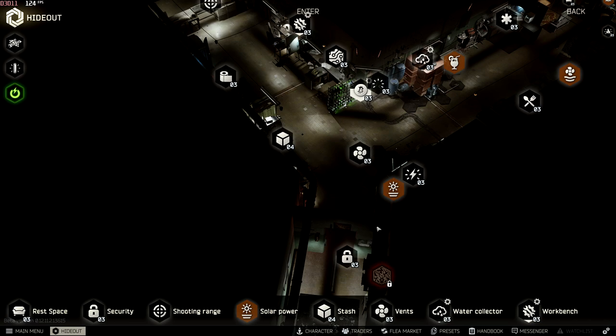In a lot of videos I'll see people saying you can craft this in the lavatory, this in the med station, this in the nutrition unit, this in the workbench, the intelligence center — and yes, at times they're all going to make money. But a lot of people just don't want the effort of constantly having to craft and double-check the prices are fine, because in a lot of these workstations things are going to change. But the crafts I'm going to show you are extremely simple to check.